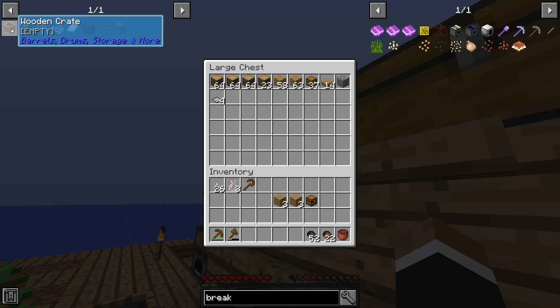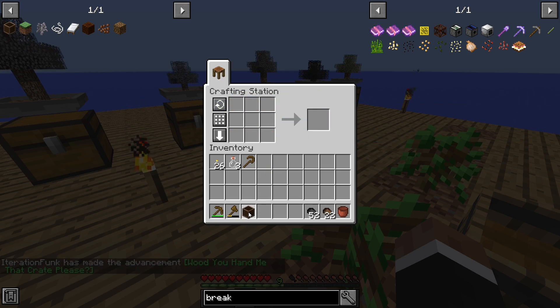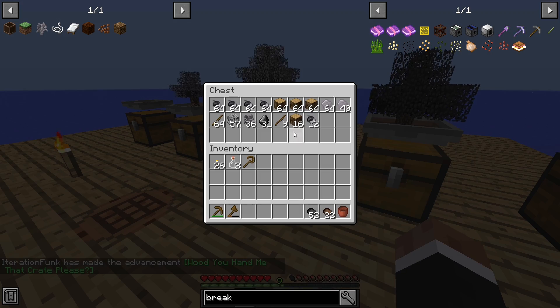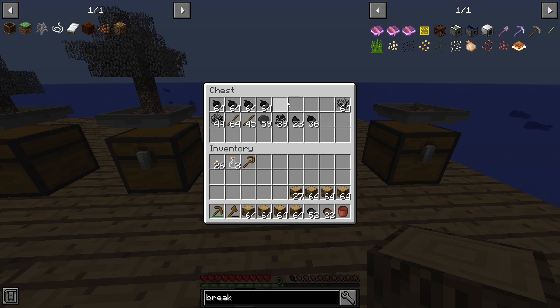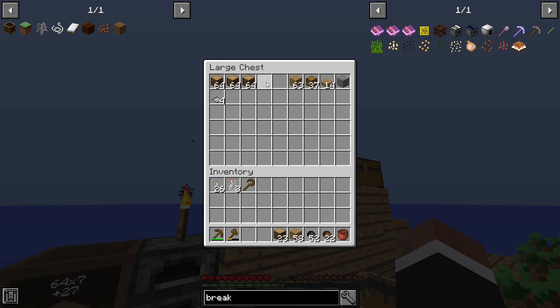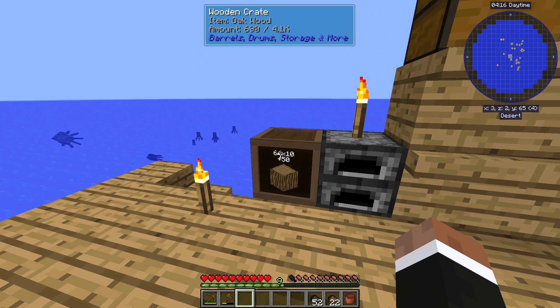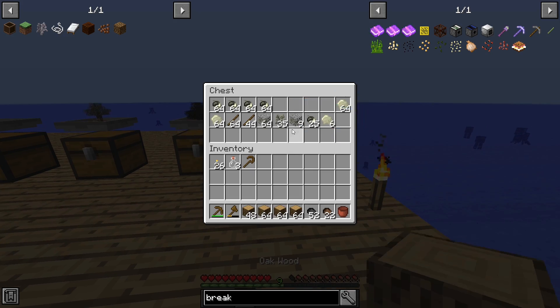I'm going to make a wooden crate from the BDSM mod — yeah, you heard me right: Barrels, Drums, Storage and More. Let's make a BDSM crate so we can store our wood. I'll take some wood from these bonsai pots since we have a lot. They can hold a bit over 4,000 items, which is not too shabby as a base.